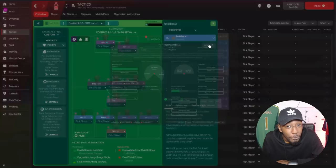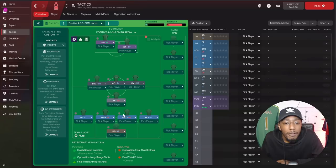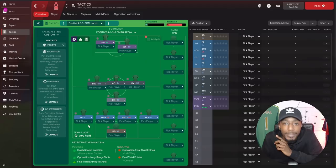Out wide we're using two fullbacks instead of wing backs. At first I did use wing backs, but that left a big space and opponents were getting in behind far too easily. So we are using a fullback on support, and both of them are instructed to cross from the byline and tackle harder. For our holding midfielder we're not using an anchorman or a defensive midfielder on defend — in fact we're using a defensive midfielder on support. His only instruction is to hold his position; he's not roaming or swapping positions.